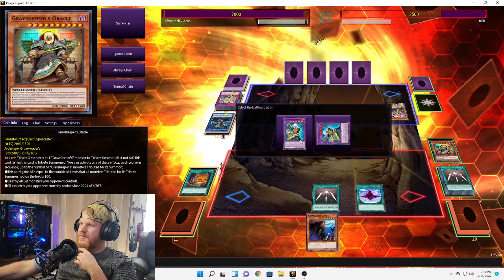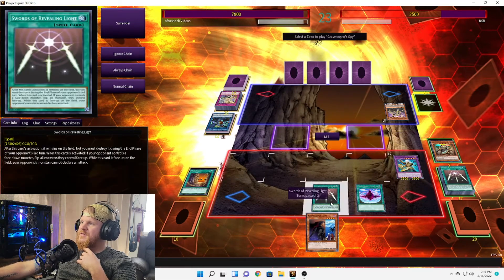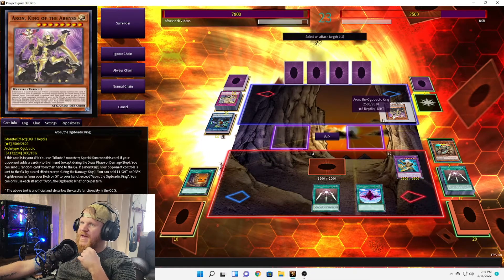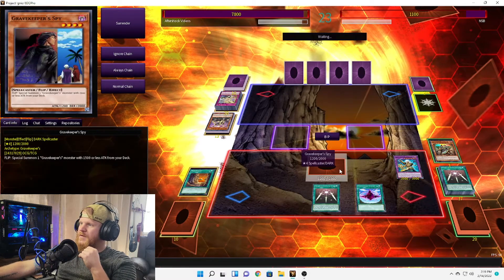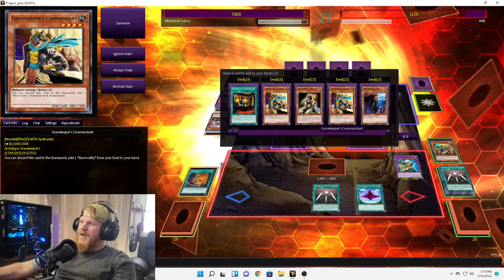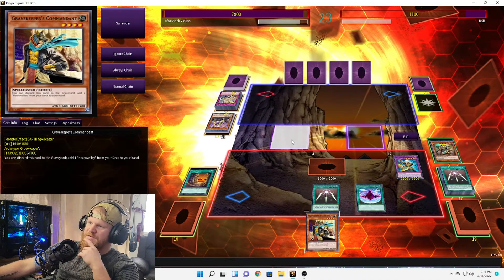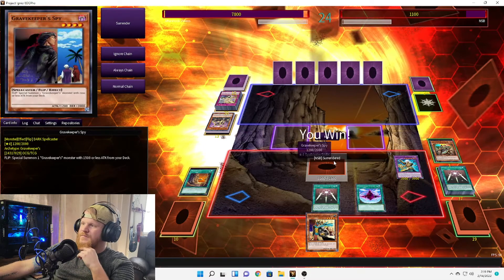Use both of these — he's at a whopping 3,900. Set Spy, activate Supernaturalist end-phase effect. Battle phase — we'll attack over the King of the Abyss. Yeah, we literally could have won earlier, but I didn't. Add to hand — let's add Commandant just in case they decide to clear off the Necro Valley.